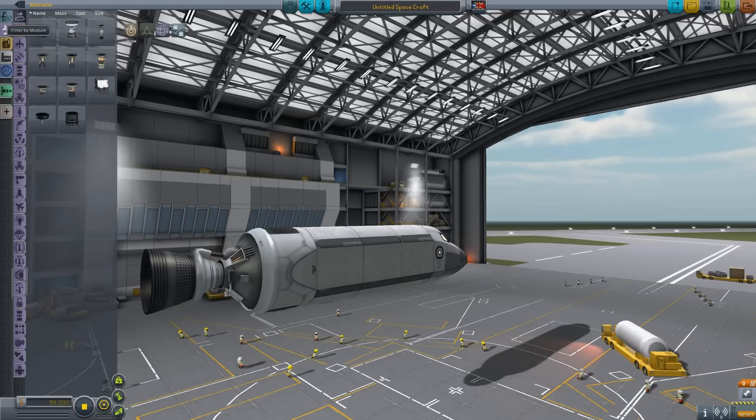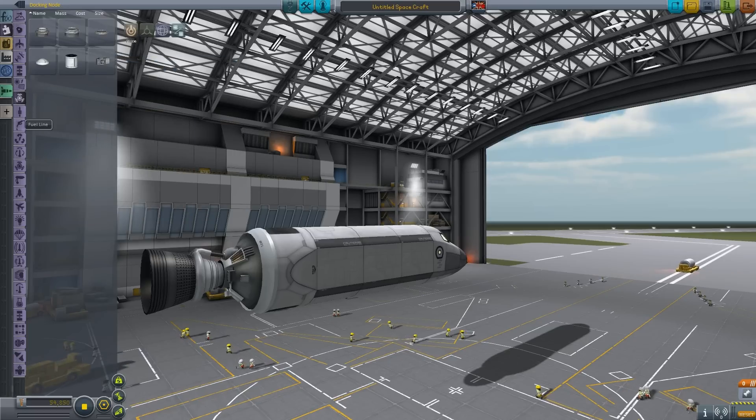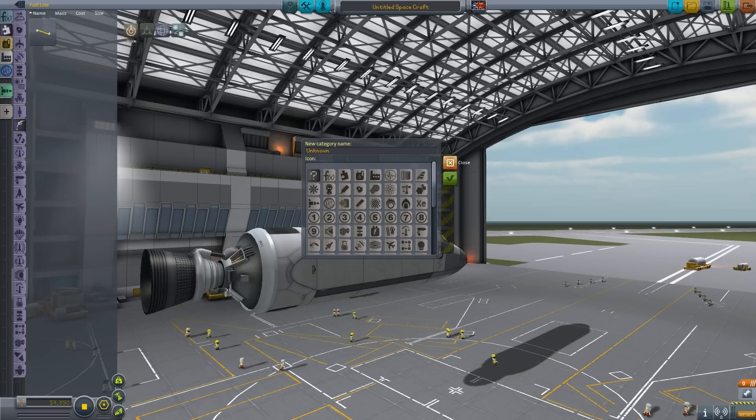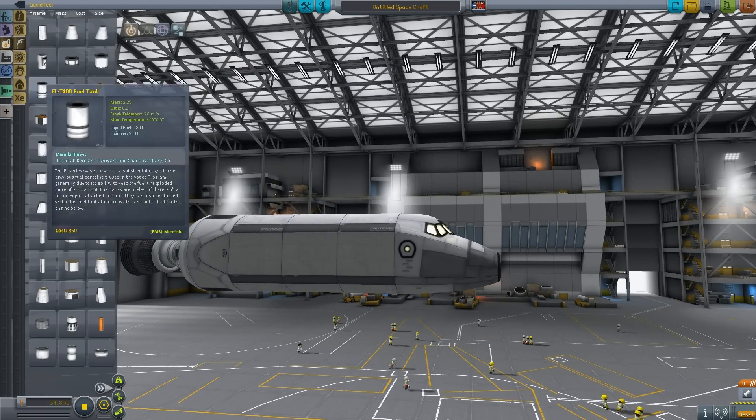So we've got liquid... okay. Filter by module: command, control surface, data transmitter — oh, this is useful. And then I'm guessing we can just add a custom category — yeah, okay, I see. That's cool. So I can make my own playlist, as it were.